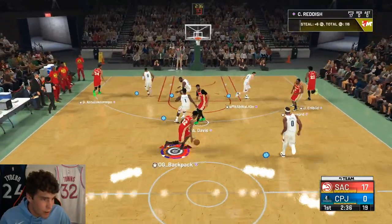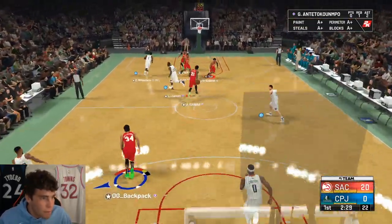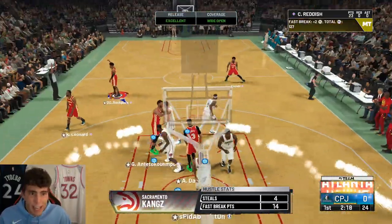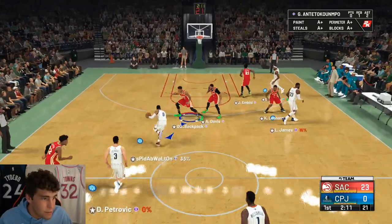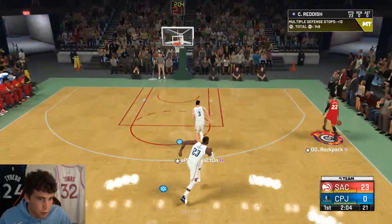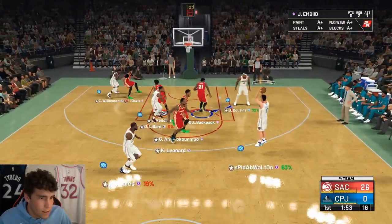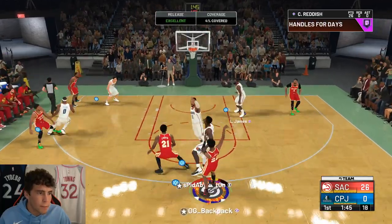We haven't seen too much defense so far, but we saw it right there. Cam stop and pop — another green light. I don't know what it is about the release of Cam Reddish but it feels so silky, so smooth. Pink Diamond Reddish was the last one we got, and this one is just balling. Cam snatched on him — has he missed this shot yet? I don't think he has — he's been perfect so far. Oh, you shot that early. I really feel bad for my opponent at this point.